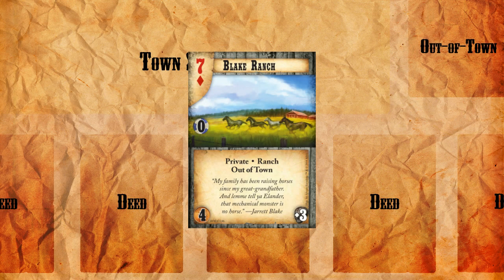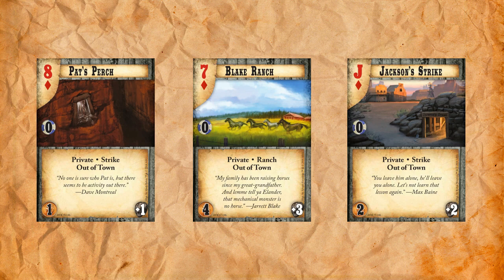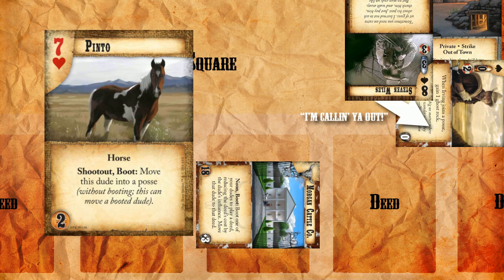Keep in mind that out-of-town deeds are not placed in the row with the other deeds — they're instead placed off to the side in their own area. The biggest property of out-of-town deeds is that they are not adjacent to any other location. This matters most when forming posses for shootouts. Remember that you can only have guys that are in the location or in an adjacent location join a posse for a shootout. So if one of your dudes is by himself in an out-of-town deed, no one can come to save him, unless you have a horse that can help break this rule.